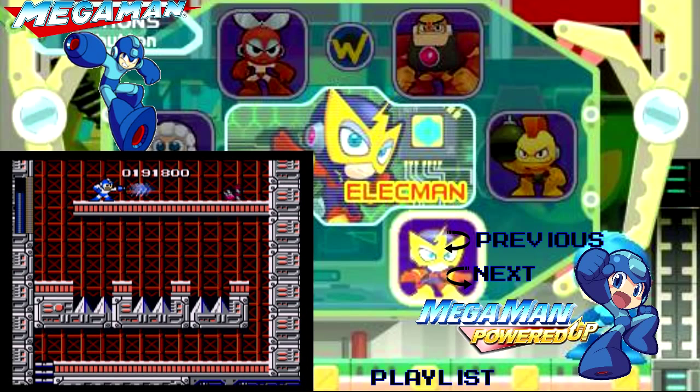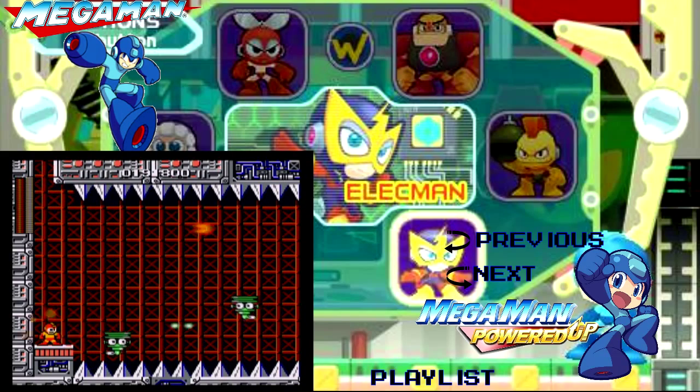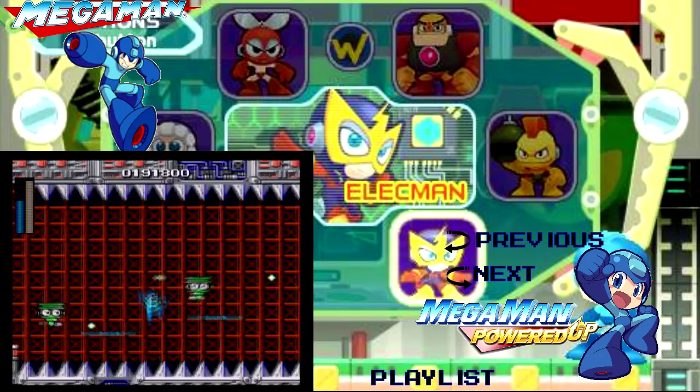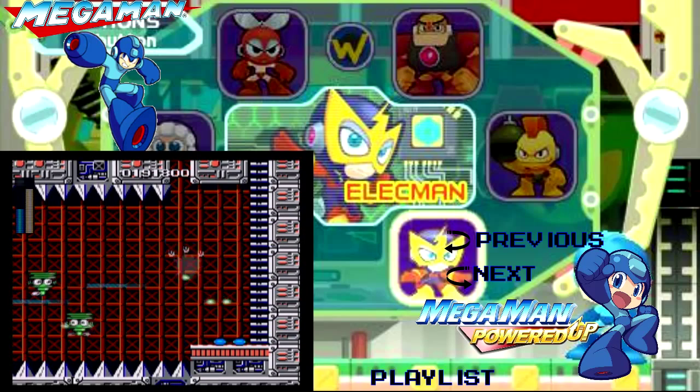We've reached the boss in Powered Up, so we'll give Classic a chance to catch up after that mistake. Another thing worth pointing out is that in Classic, if you use the electric shot to destroy the guts blocks, it'll go through one and then stop, whereas in Powered Up it'll go through all of them until the shot goes off the screen.